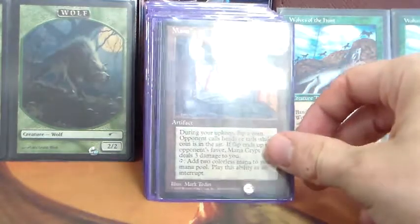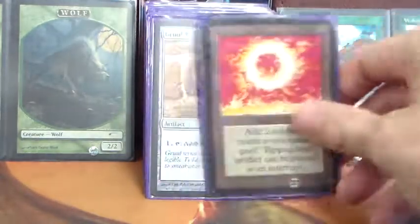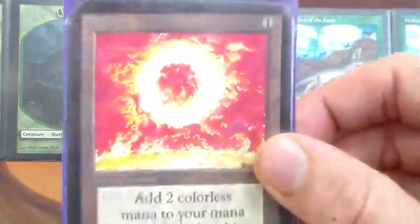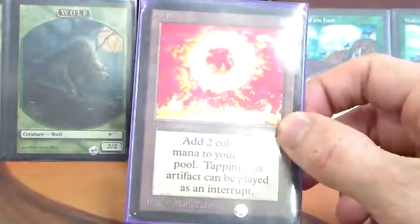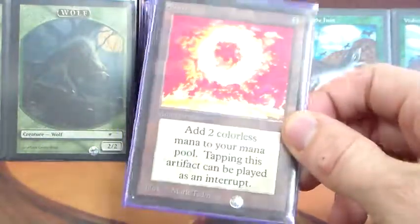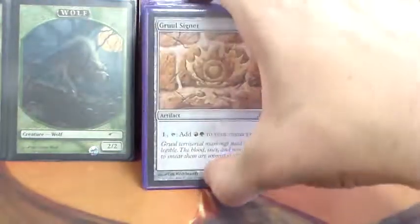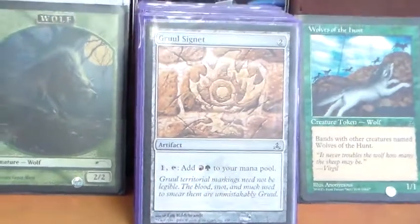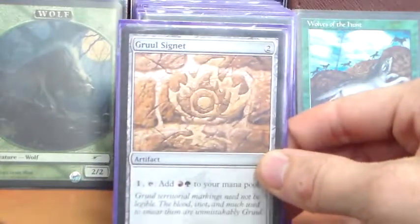Mana rocks — we don't have too many, but we do have a few. Mana Crypt — pretty standard include if you can afford it. Sol Ring — this one's actually a horribly poorly cut Collector's Edition Sol Ring, but my friend Jordan sent it to me and I figured it's still Sol Ring, it still needs a home, so it went in here because I like the art. Standard include in Commander. Gruul Signet — we're playing red-green, so we generally do want to include our signets. I know some folks don't like them, but I personally am a big fan of the signets in Commander decks.